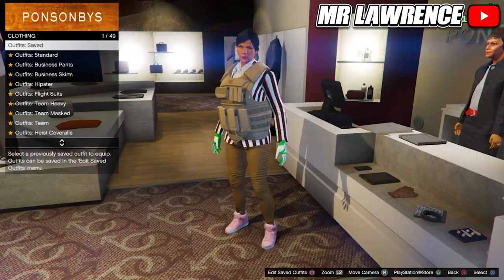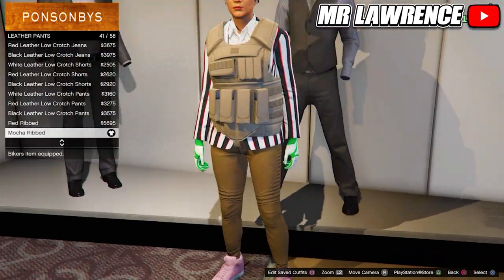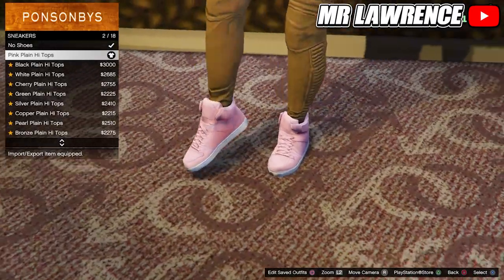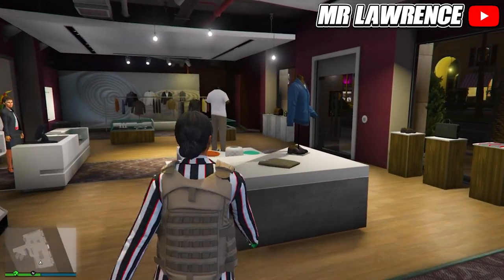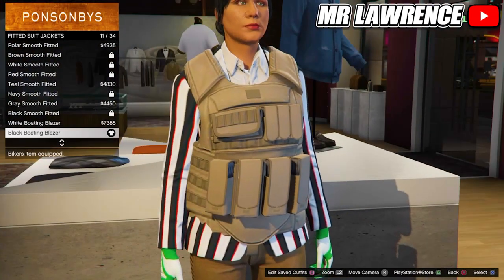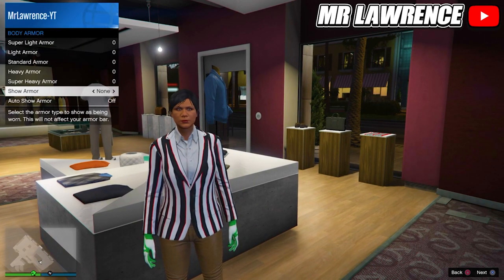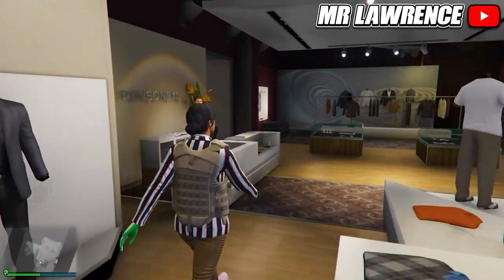Now head over to the pants. Go to leather pants and purchase the maca ribbed, number 41. Then go to the shoes, sneakers and purchase the pink plain high tops. Now go to the tops, then do fitted suit jackets and purchase the black boating blazer. Now open your interaction menu, go to inventory, body armor, show armor and select super heavy armor. Make sure that you have these gloves equipped and save this outfit in slot 14.